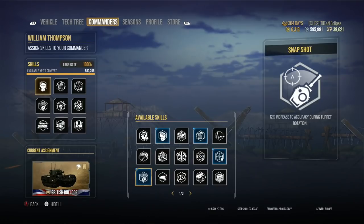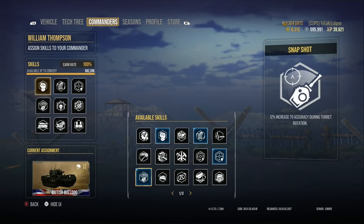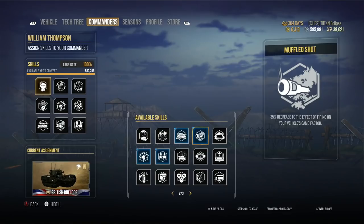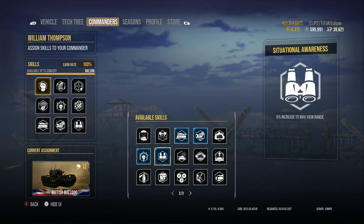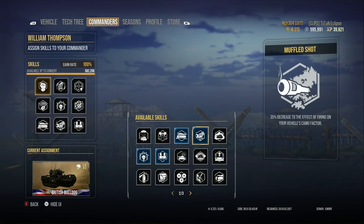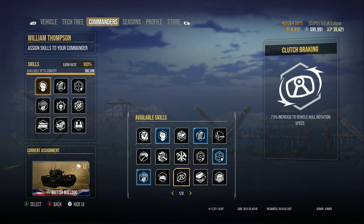Then we went with Snapshot, to increase accuracy during turret rotation. You want to be able to hit light tanks coming round towards you, because you don't have the best mobility in a tank like the British Bulldog — you want to make sure you hit your shots when they're out-traversing you. Then Sixth Sense, as mentioned. Then Situational Awareness to boost view range a little further for spotting damage.